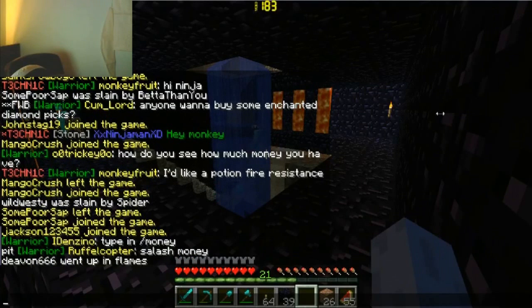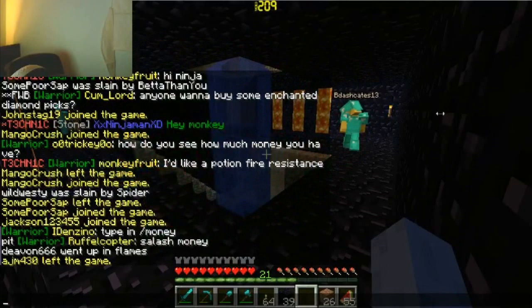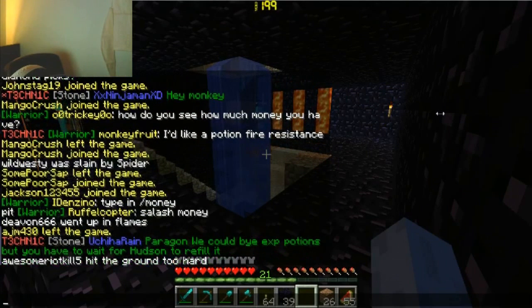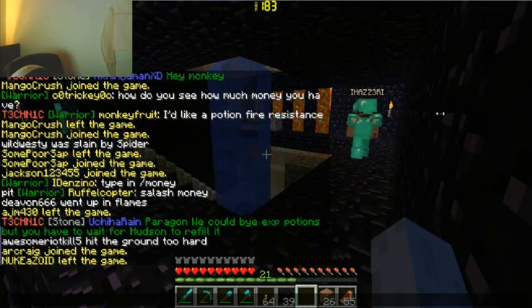There's no point to this lava — whatever. I'm gonna go down here. I wish they wouldn't have removed the infinite lava glitch thing. I got some lava — yeah, I got it already. There's all the lava we need over here. We can buy speed potions but you have to refill it — we have to wait for Hudson to refill it.